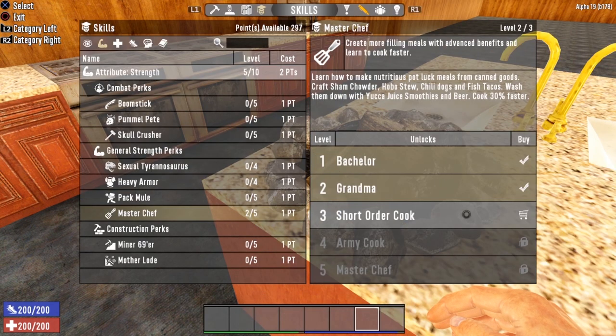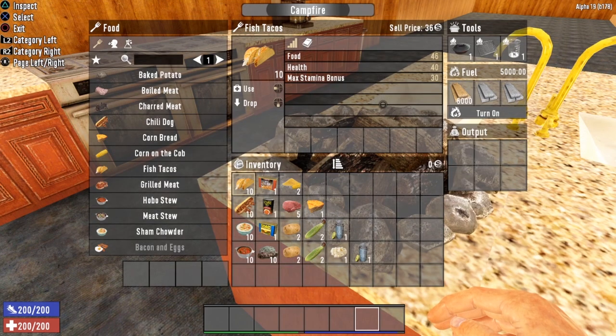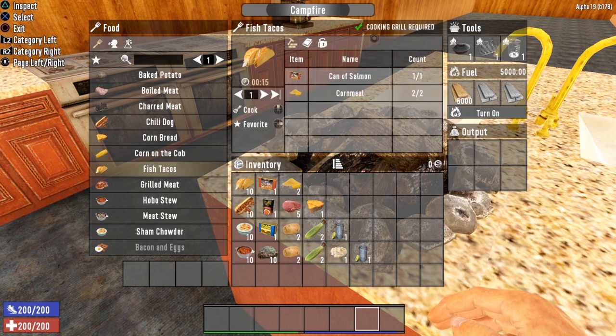Let's move on to level three of MasterChef — Short Order Cook. The first recipe at this level is fish tacos, giving you 46 food, 40 health, and a max stamina bonus of 30. Fish tacos require a cooking grill, one can of salmon, and two cornmeal. Remember what I said about cornmeal? This is why you do not throw it away. Fish tacos are one of the simplest recipes in the game, yet one of the most beneficial. So save your cornmeal and make yourself some fish tacos.